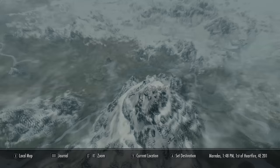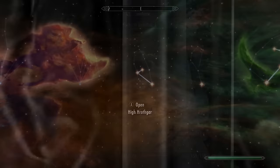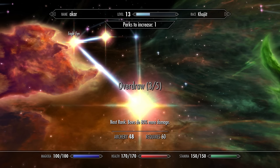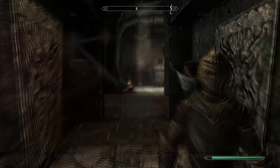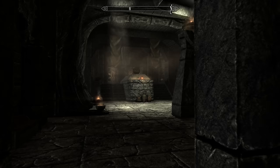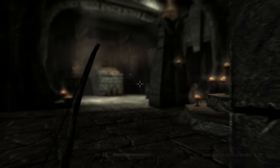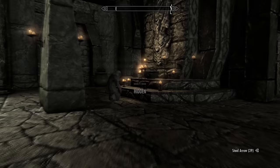Next, travel to High Hrothgar, located here on the map — you'll visit this location early in the main storyline. Bring your most powerful bow and arrows, and make sure you've invested in the Overdraw perk, which at rank five makes you do double damage with bows. More damage means faster leveling. Inside High Hrothgar, find a Greybeard to sneak up behind and attack. Turn the difficulty up to Legendary so your target doesn't die in a few bow shots, then find a hidden spot and proceed to sneak attack a Greybeard — this will level your archery very quickly.